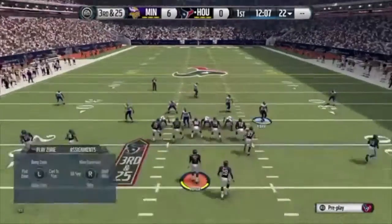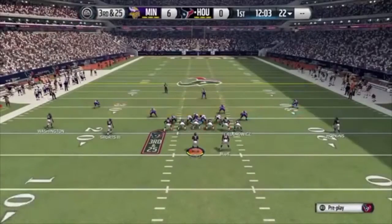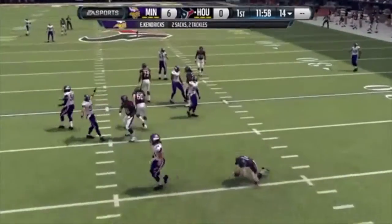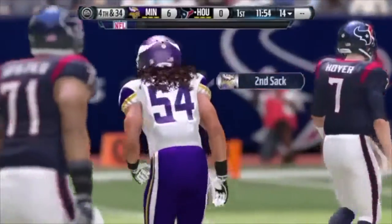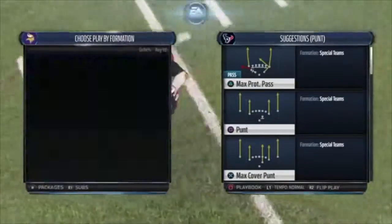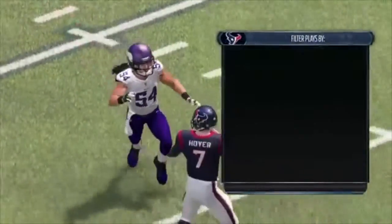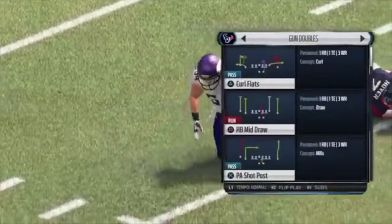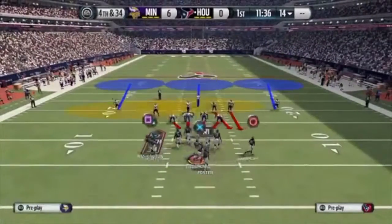This is just an extremely easy blitz. With the coverage, if you think your opponent is going to dump it off to the flats, you can run the blitz and send either one of the players and still get pressure from one of your linebackers. Right there I put the guy closest to the flats on the flat route, and regardless we were still able to get the pressure. Hopefully everybody can go into the chat and thank DuddyXP — or JR Smith for Life — because this is a really easy blitz. It's in the 4-6 defensive playbook.